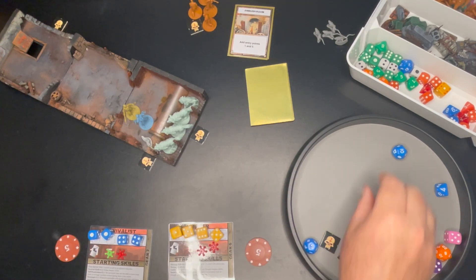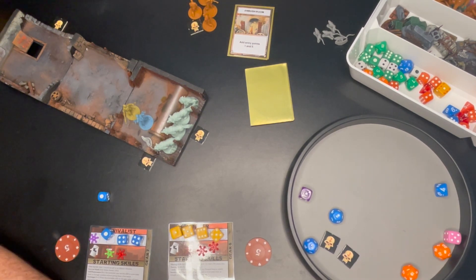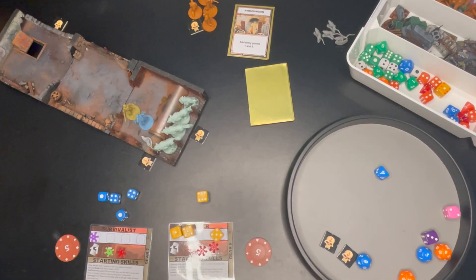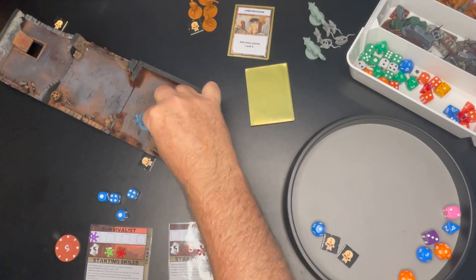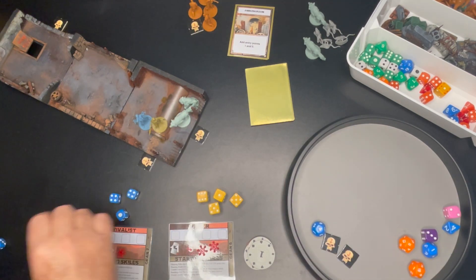Another activation roll where each character rolls a one — I consult the table and this time the Survivalist also gains a mental condition. This one reduces their activation dice by one, so I place a token over one of those dice spots as a reminder and take one of the dice off straight away. Then the Hunter moves up on top of the pipe and gains a height advantage. While he's up there the armor of the enemy is plus one — the zombie dogs go from a seven to an eight so I'm slightly more likely to hit them. While I'm higher than them my armor becomes a 10 instead of 11, so I'm less likely to be hit.